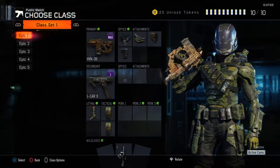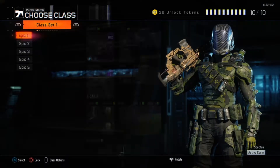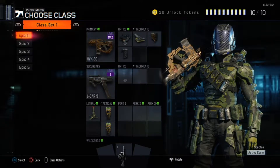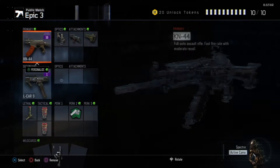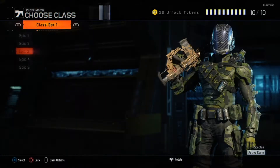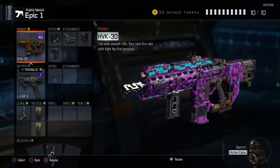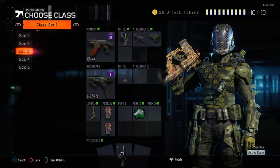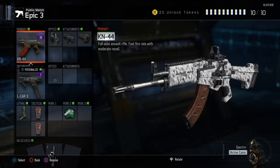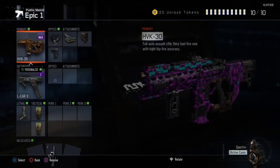First of all, let's get the Epic 1 to 5 ranking out of the way. When I first set this up, Epic 1 was the best and Epic 5 was the worst. That's not the case anymore — I just started adding guns randomly. My best gun now is either the KN44, which I'm trying to level up because it's double weapon XP, or my CUDA or VMP. They're all good.